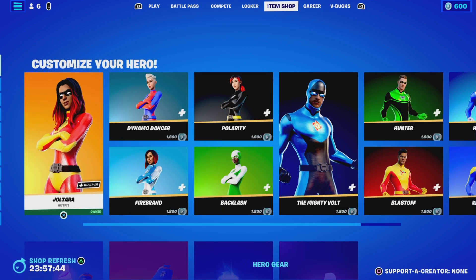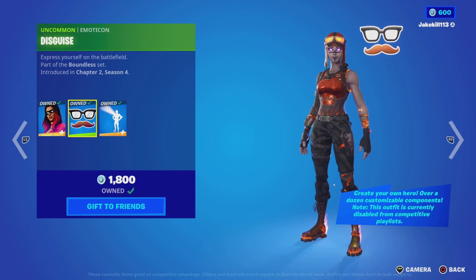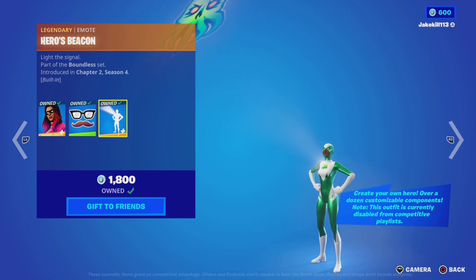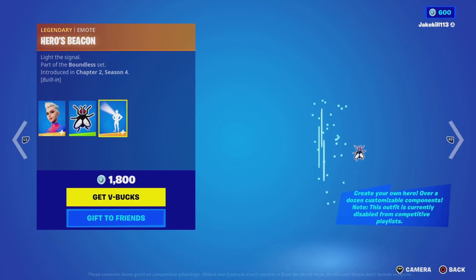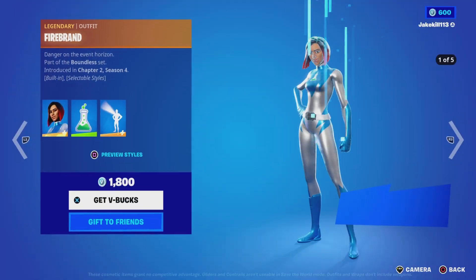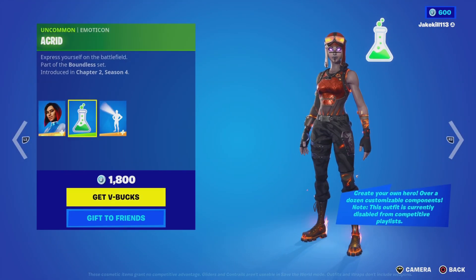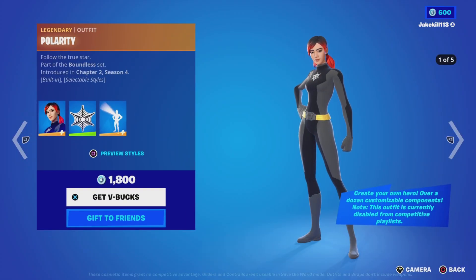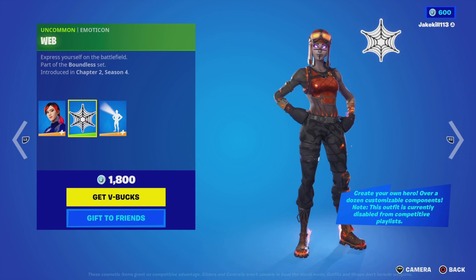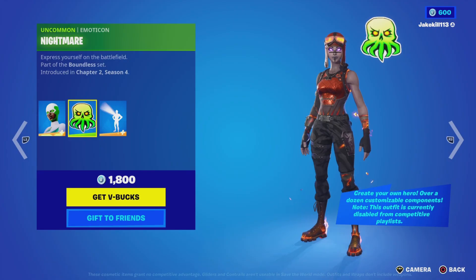We've got the Jotaro, aka superhero skins, in the item shop. We've got Jotaro with the emoticon disguise and the Hero's Beacon emote. We've got Dynamo Dancer with the fire emoticon and Hero's Beacon. We've got Firebrand with an emoticon as well. We've got Polarity with the style emoticon, and Backlash with the Nightmare emoticon.